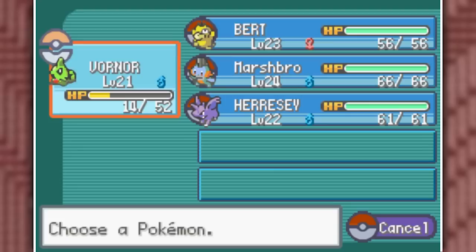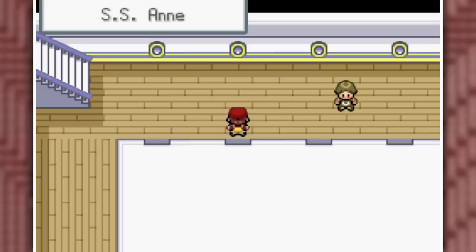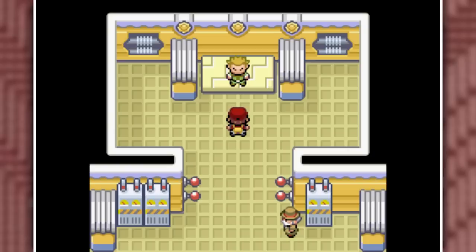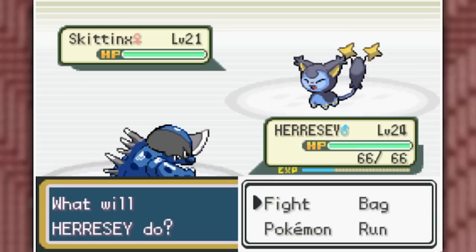For Ivysect, I swapped back into Heresy and killed it with two Pecks. We get the Cut HM from the captain, which we can't use anyway. I then glitched myself into the gym, made sure I completed the puzzle in under two minutes — which must be a new world record — and then challenged Lieutenant Surge for my third gym badge, or technically my second.